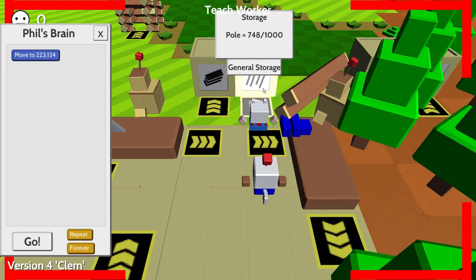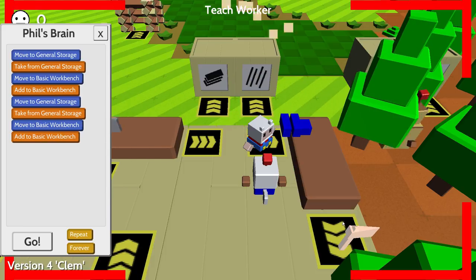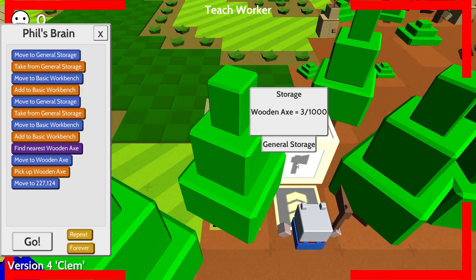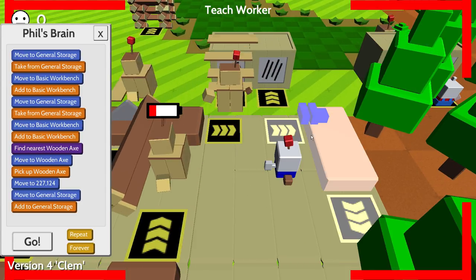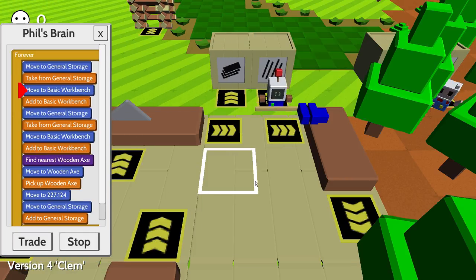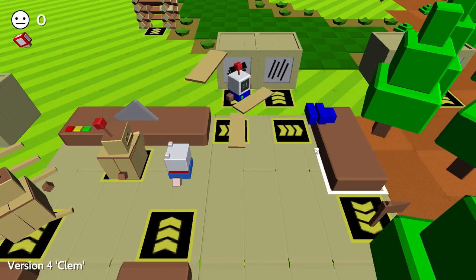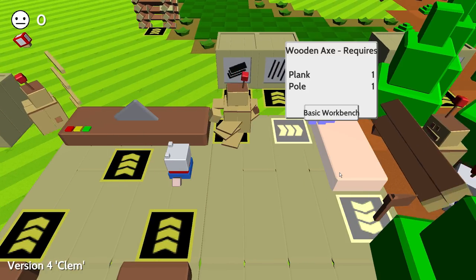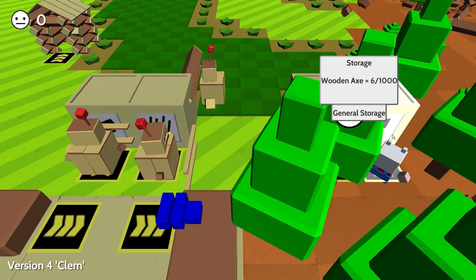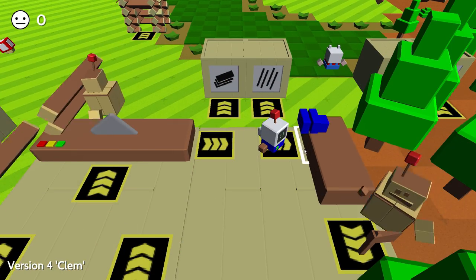Okay Phil, what you need to do is grab a pole, bring it over here, then a plank, bring it over here — you got an axe. Go grab that axe, go up here, place it in there. Forever go. He's really fast, he's really really fast, he's so speedy. He's doing good guys, he's doing really good. He built that axe — he's building axes! I don't know if we need that many axes, but okay.